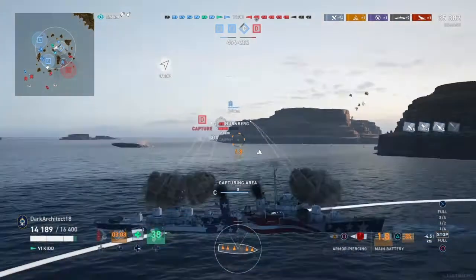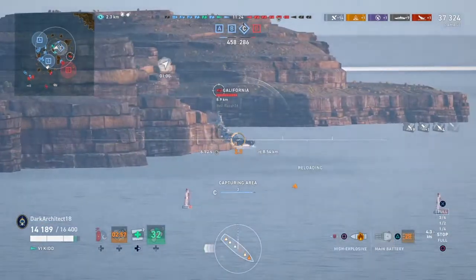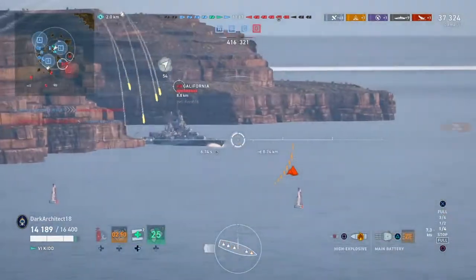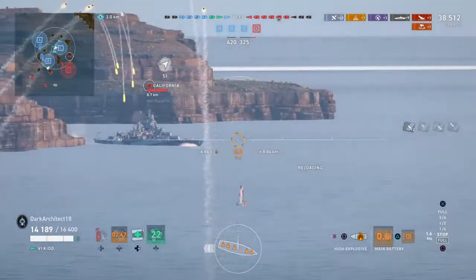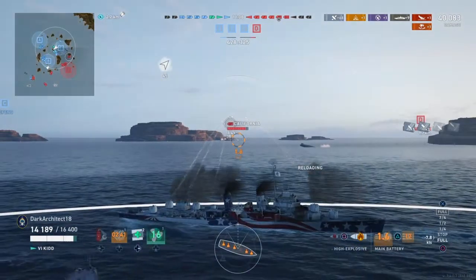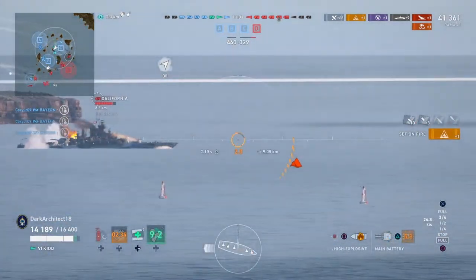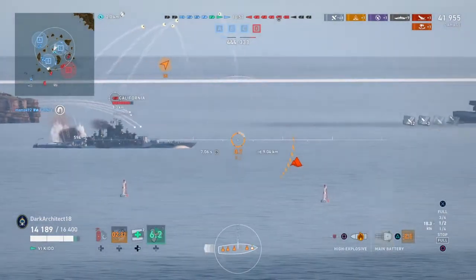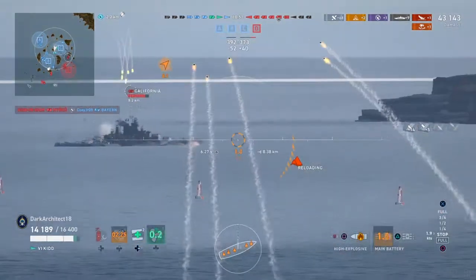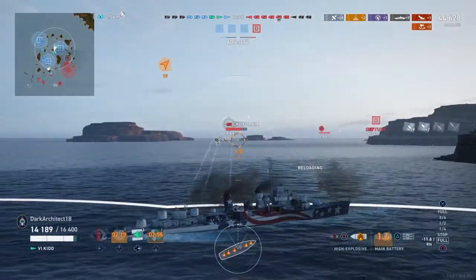AP does about 2,100 per salvo for the Kidd, so pretty good, and citadels are great against these cruisers. You can definitely see that a couple more times throughout the rest of this game where I use AP against cruisers to get some citadels. Really solid reload for the Kidd, the Benson, and the Venom — I run basically all three of those like gunboats. The torps are nice if I get hits, but for the Kidd I don't worry about them too much unless I'm getting close since the torp range is only 6.4 km.